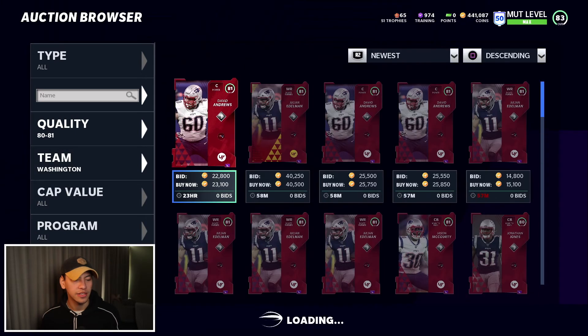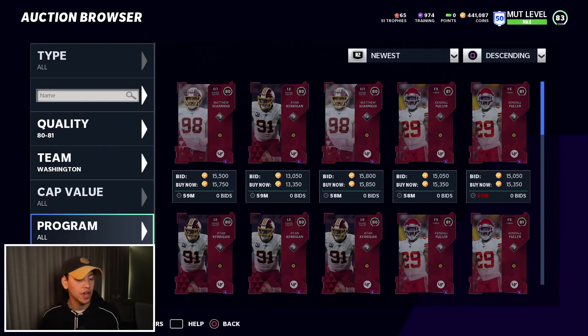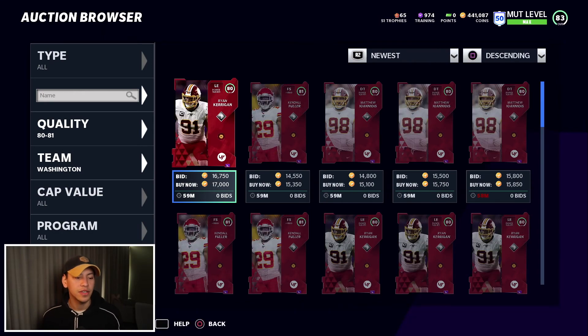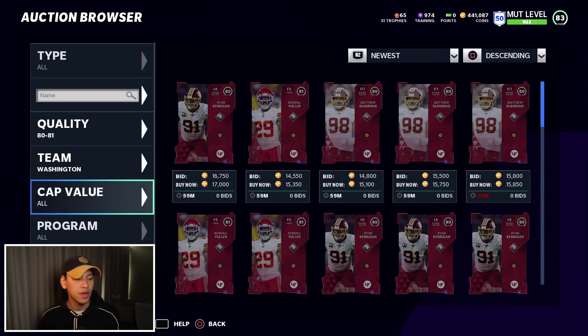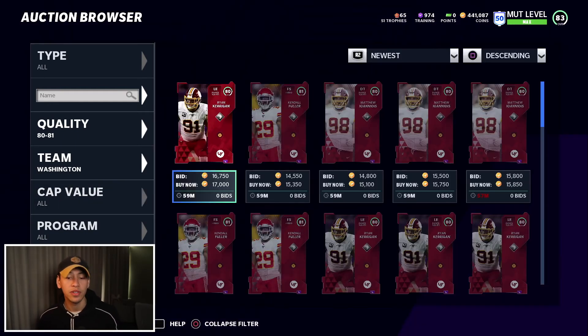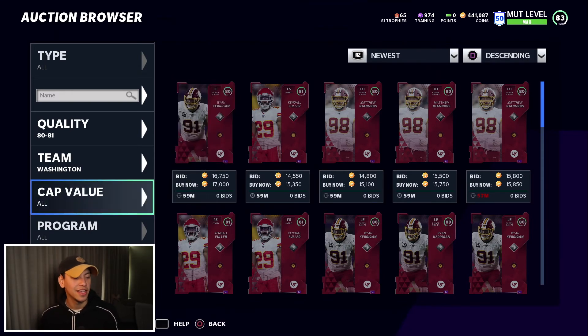Let me show you a quick refresh trick. We're back on Washington — 13,350, so close to a good price. If you find a filter that works for you and you're on it and there are cards constantly popping up for a really good price, what you can do is go into cap value, click 'all' — that's actually going to give you the newest cards that just popped up. As you can see, new cards are popping up every single time, and this is a good way to filter and refresh the current set of cards.